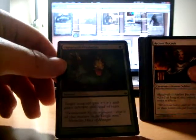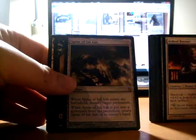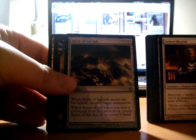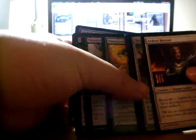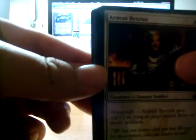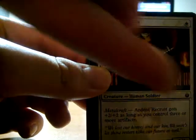Foil Unnatural Predation — plus 1/plus 1 and trample. Spine of Ish-Sah — that's just a weird card for a 7-drop, I don't know about that. All right, it's 9 minutes. Cliffhanger, Part 3 that way.